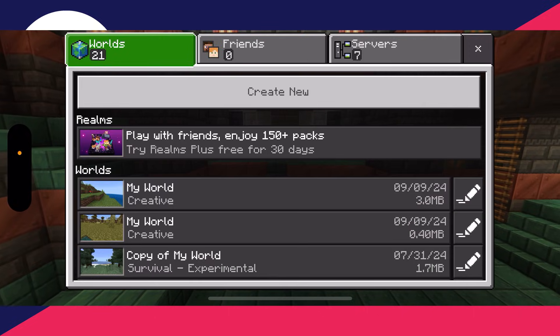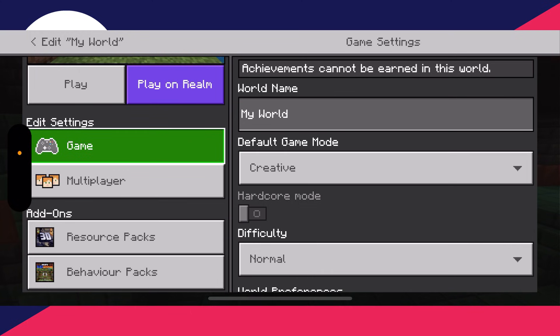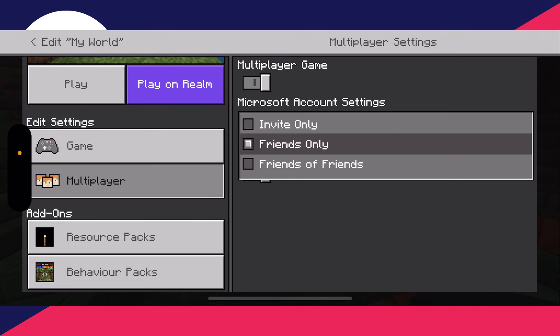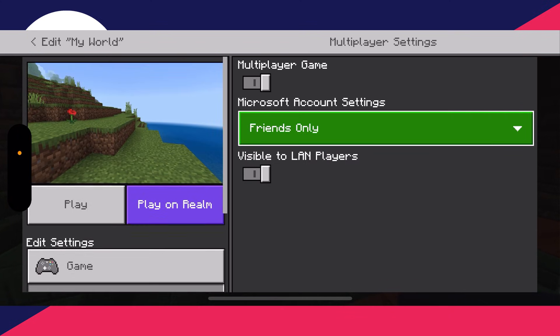Then you can make your world available to them. In the Edit World settings, or when creating a new world, click on Multiplayer Game and switch it on, setting it to Friends Only. Click Play and they can then join it from the Friends tab.